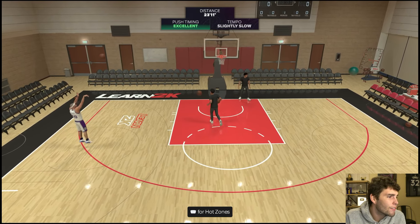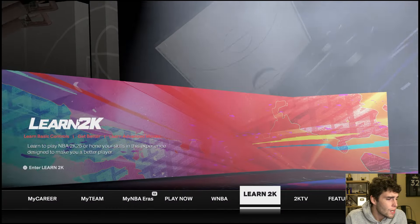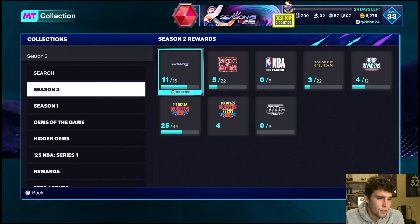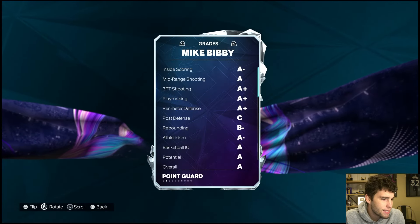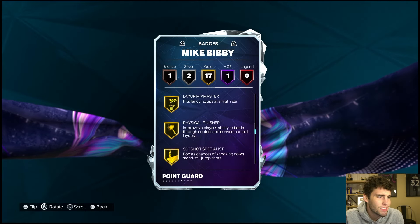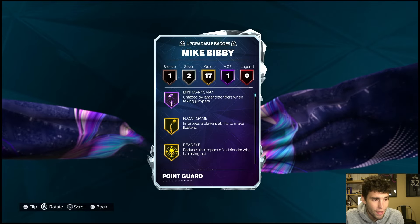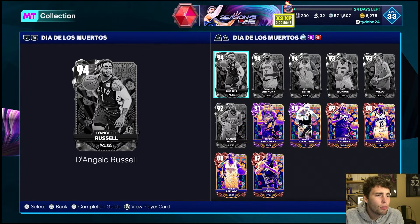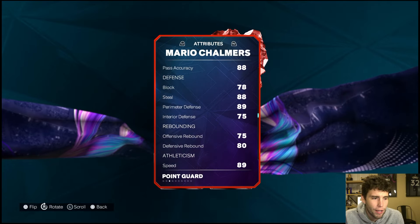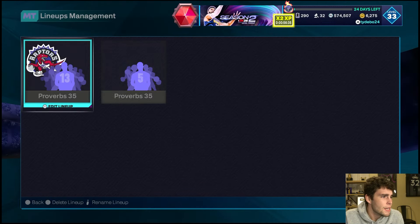Is Mike Bibby worth picking up for your squad? Short answer: no. I don't even know what he gives you over a guy like Mario Chalmers. Look at Mike Bibby: 6'2, 94 three-ball, he can barely dunk, 93 ball under defense, 94 speed, one Hall of Famer badge, 17 gold, two silver, one bronze — including no On Ball Menace. Total badges: 21 base badges. Now Mario Chalmers from a couple days ago: 6'2, same height, 93 ball, he can actually dunk, 86 ball handle, better defensive stats, 26 base badges including On Ball Menace.